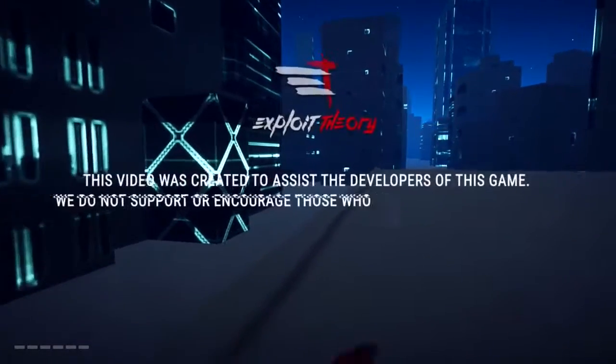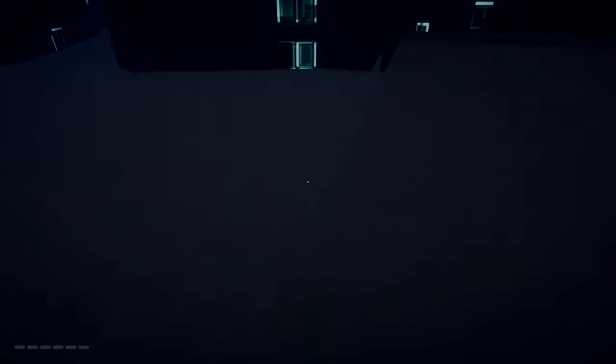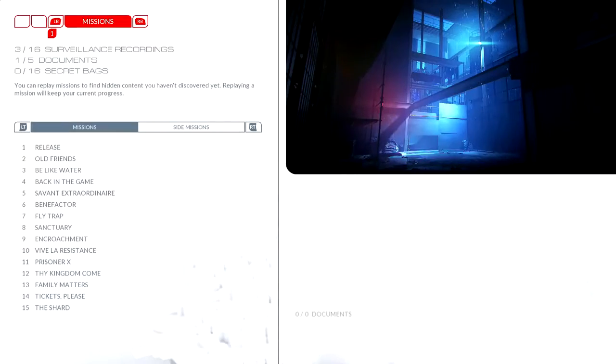Hey, what's up guys, my name is Nick from Exploit Theory and today I'm going to show you how to get outside of the map in Mirror's Edge Catalyst. To do this glitch, you're going to need to load up into the first level, Release, with the quick turn ability. Load up a profile where you have quick turn unlocked, press pause, go to the missions tab and select the mission Release to replay.